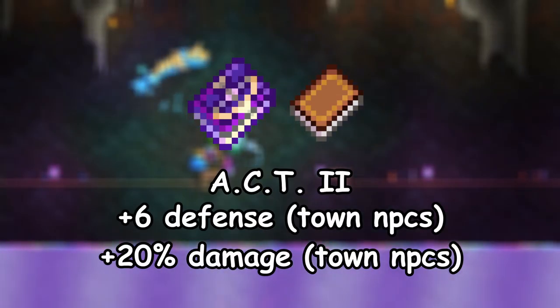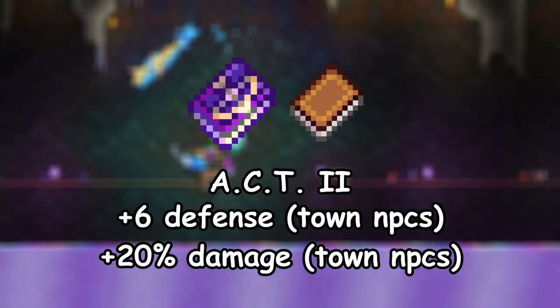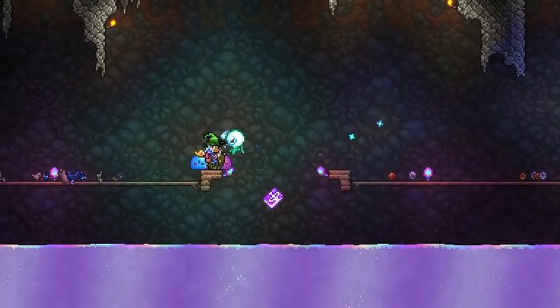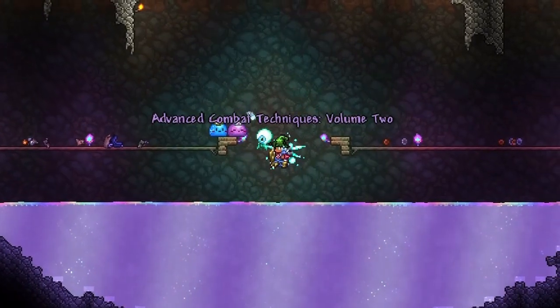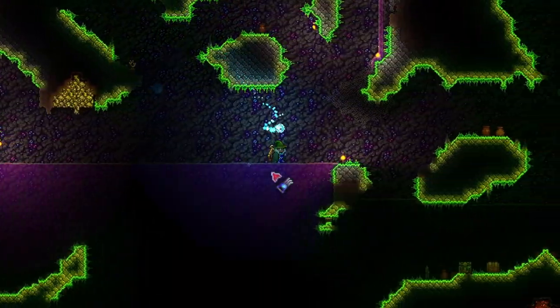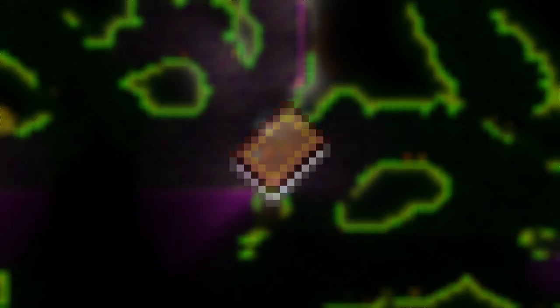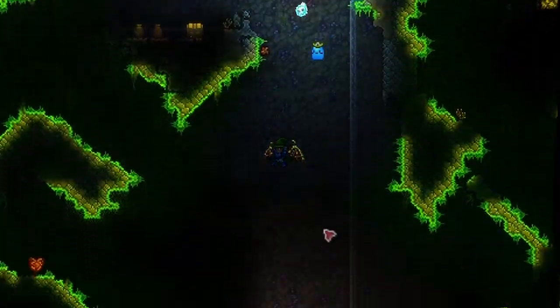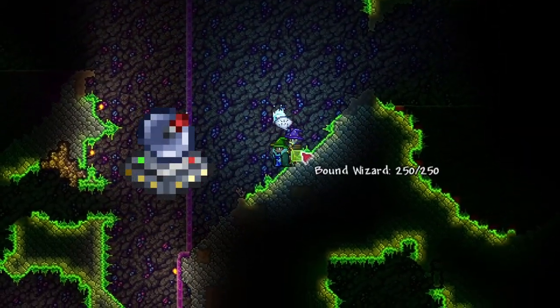7. The Advanced Combat Techniques Volume 2, or ACT 2 for short, increases the defense of town NPCs by 6 and damage by 20%, and is obtained by throwing in a spell tome. This one is very easy but can only be done in hard mode. All you have to do is look for the bound wizard in the cavern layer and buy the spell tome from him. Just like the Goblin Tinkerer, he'll appear tied up on the ground and can be freed. If you're having trouble finding him, try equipping the life form analyzer.